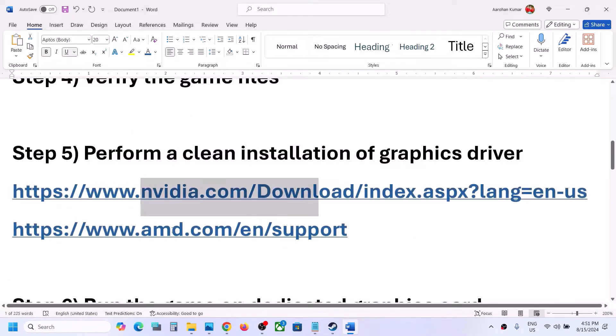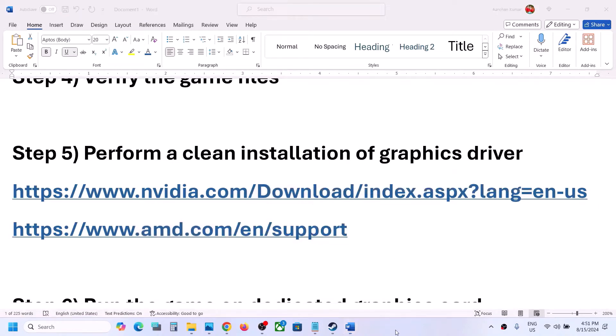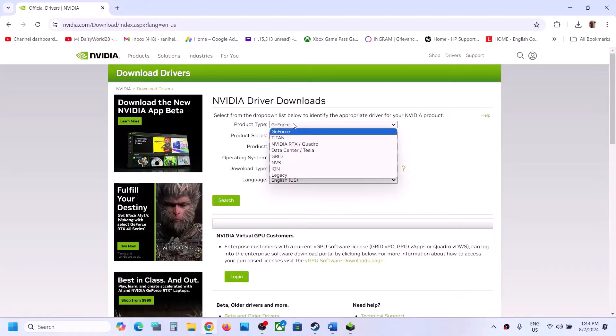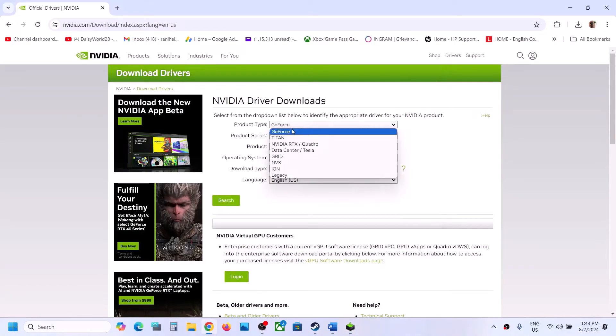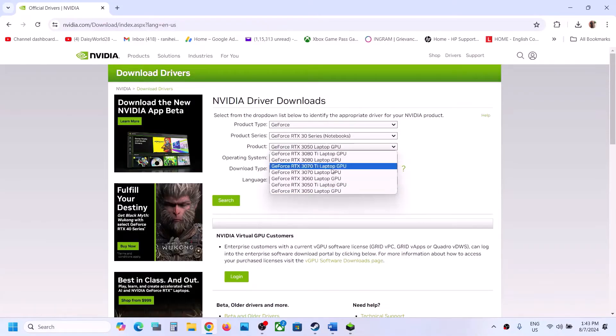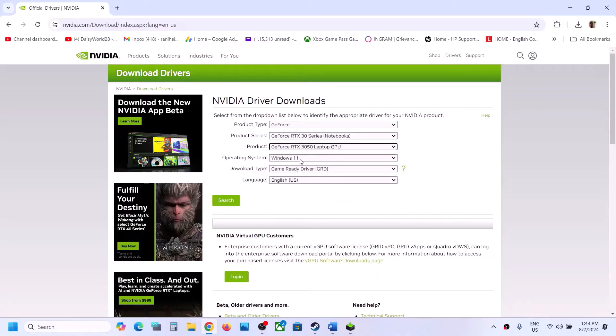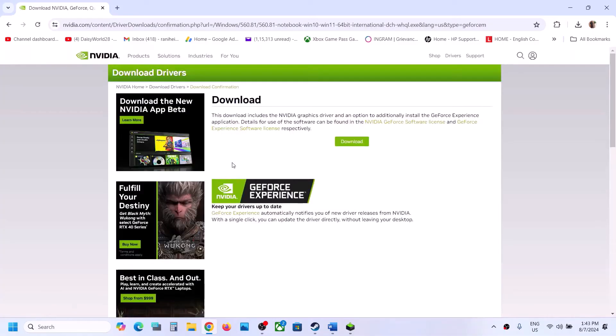The next step is to perform a clean installation of your graphics driver. If you have an Nvidia card go to the Nvidia website; if you have an AMD card go to the AMD website. On the Nvidia website, select your product type, series, and graphics card from the list. Select Windows 10 or Windows 11 depending on your OS, choose the Game Ready Driver, then click Search and Download.